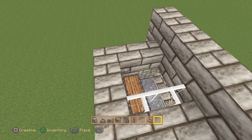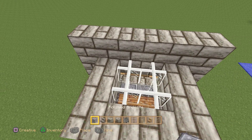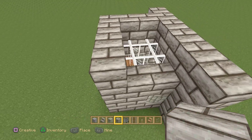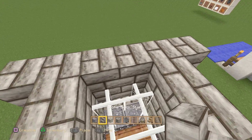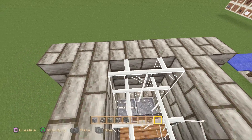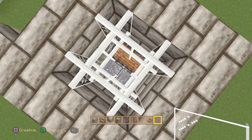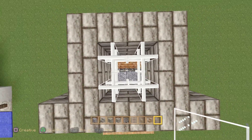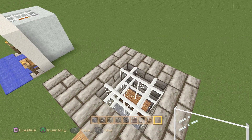Use your glass panes and place them right there in a two by two pattern. Extend these blocks right around one more time and repeat the same thing on the interior. The cool thing that does is create a nice shaft that goes right into the center, which is where the golem is going to fall.